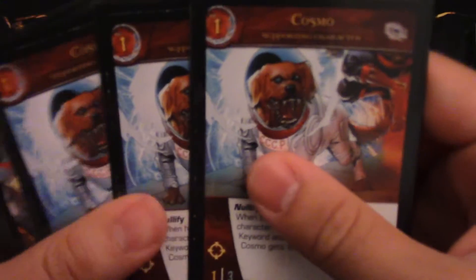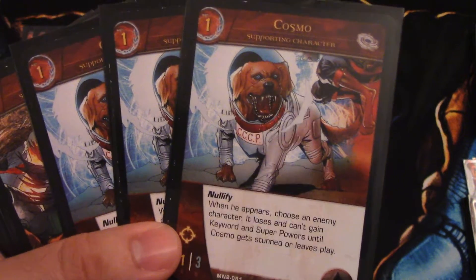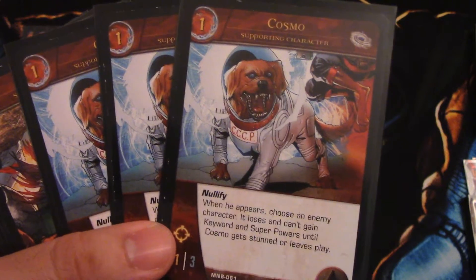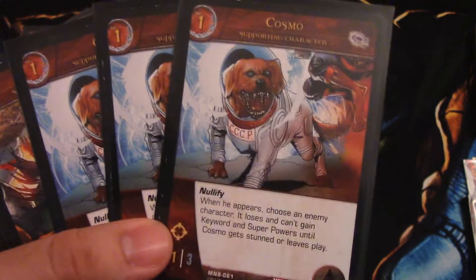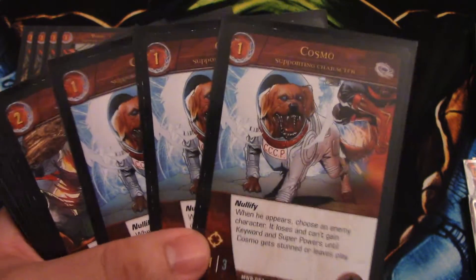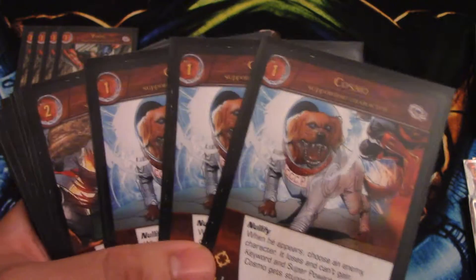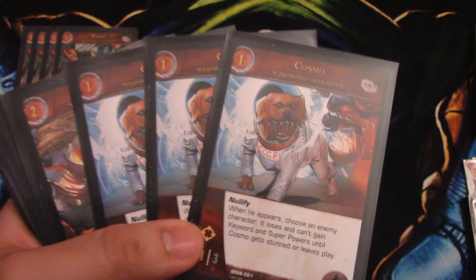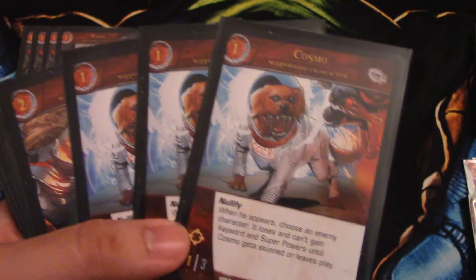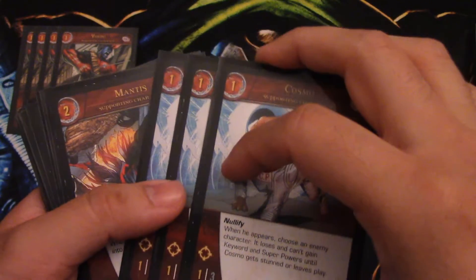Then we have three copies of Cosmo. He's a 1/3 with range, one health, and he has Nullify: when he appears, choose an enemy character — it loses and cannot gain keywords and superpowers until Cosmo gets stunned or leaves play. Until you can get him off the field, he is a very annoying character to deal with, especially with Drax in the deck who has an ability where they can't fly over the front row. So three of him — he's really good but you don't want to see him on turn one.